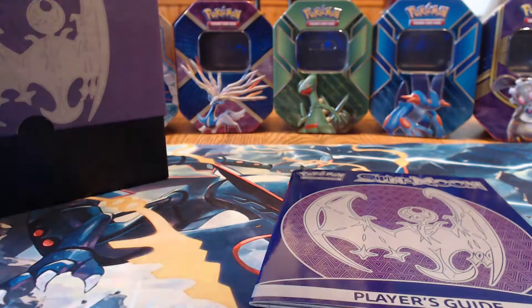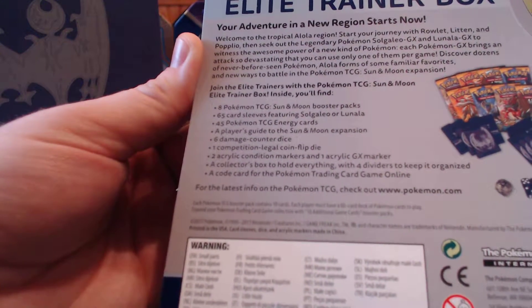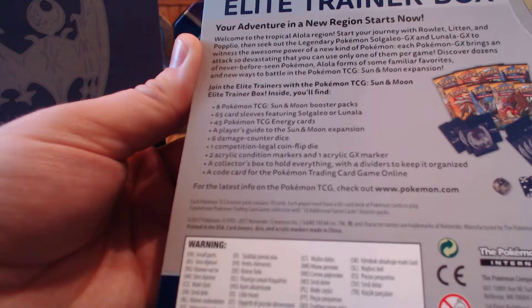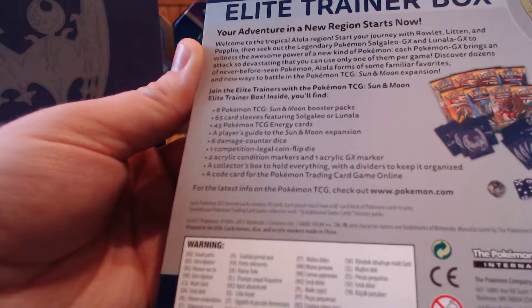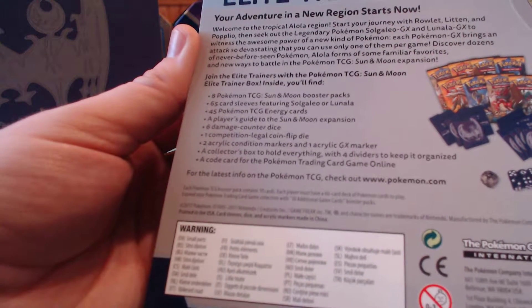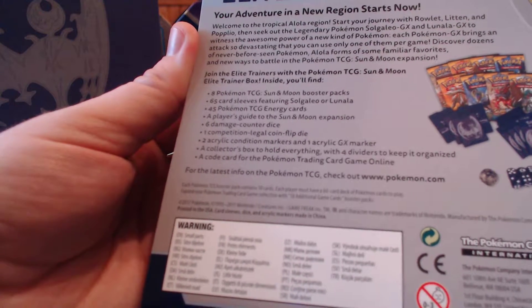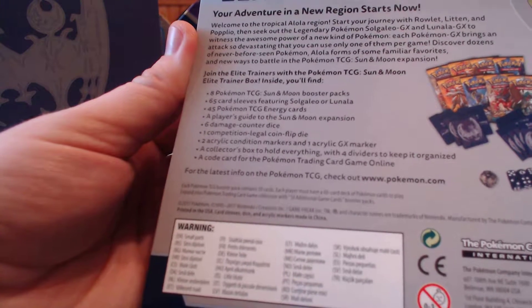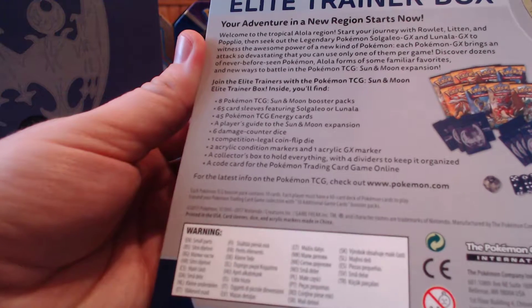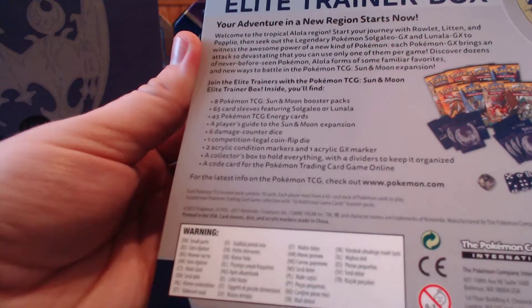In these you get that awesome poster of the pack arts — there are multiple ones on this one. It's pretty much the same as any other Elite Trainer Box: eight packs, 65 card sleeves featuring Lunala, 45 energy cards, a player's guide to the expansion, six damage counter dice, one competition-legal flip coin die, two acrylic condition markers, one acrylic GX marker, a collector's box to hold everything with dividers, and a code card for the game.